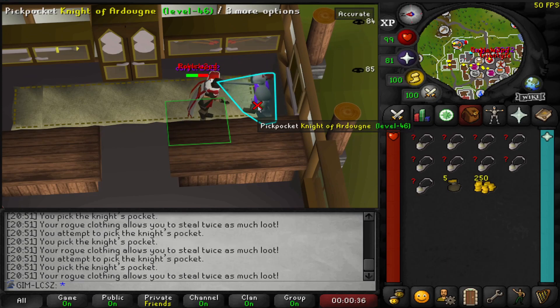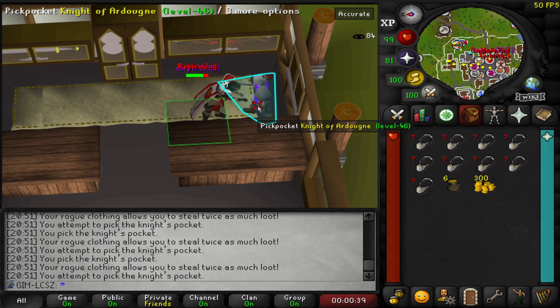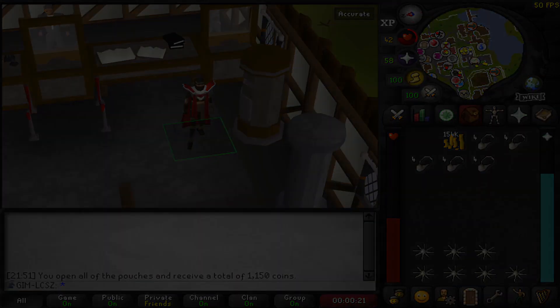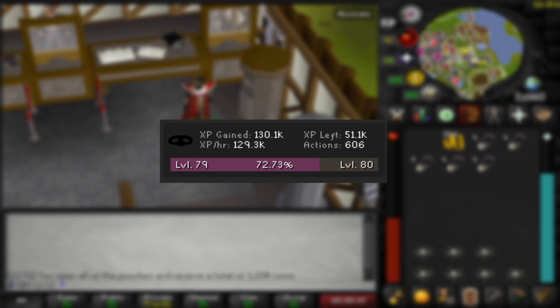Try and find a splash world using the CCS, then just spam the knight wearing the rogue's outfit with a hitpoints cape to obviously recharge HP, as well as the necklaces to reduce the stun chance. I managed to pull 134k GP and 130k XP, so pretty consistent and pretty easy.